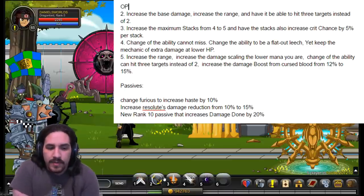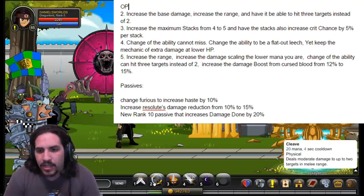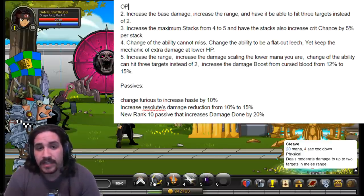First, on Cleave: I proposed increasing the range so you can hit anybody anywhere on your screen. I would also increase the base damage so that crits land somewhere in the neighborhood of 1,500 to 2,000, depending on whether you're using a stable or unstable weapon. I'd also change it to affect three targets instead of two, since many farming maps are designed with three mobs per room — hitting three targets would significantly speed up kill and clear time.